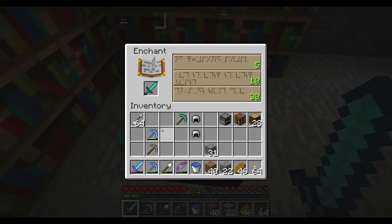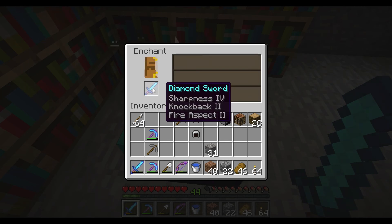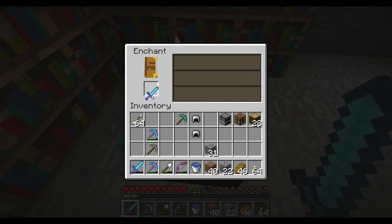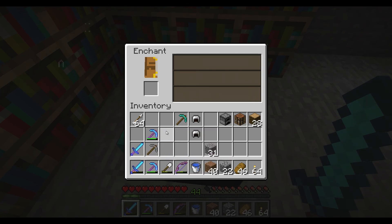Diamond sword first. Sharpness 4, Knockback 2, Fire Aspect 2 — that's better than what I'm currently using, which is Sharpness 3, Knockback 2. This one's Sharpness 4, Knockback 2, and then it adds Fire Aspect. So that's actually a really good sword.